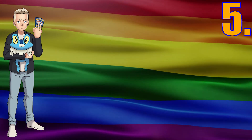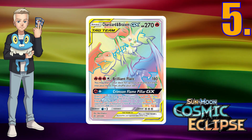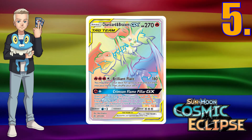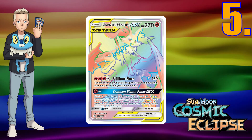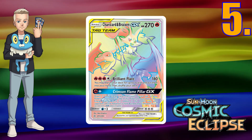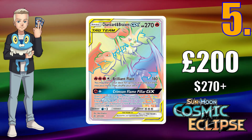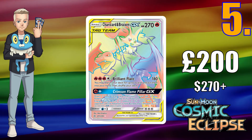Now we have the bangers! Number 5: Charizard and Braixen tag team card from Cosmic Eclipse. This rainbow card is just fabulous — you don't have one fire-type, you have two. And the XY era is the best era for me, so Braixen, you go girl! That card goes for £200 and approximately $277 in America.